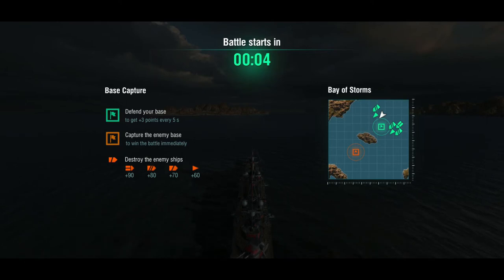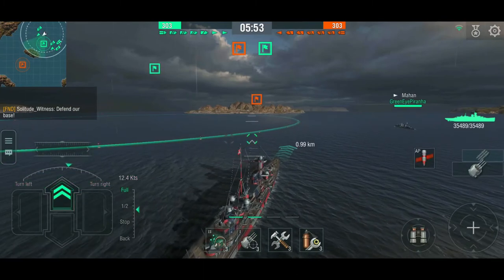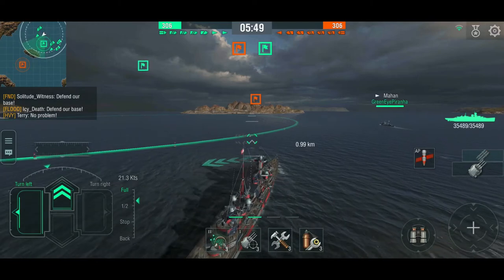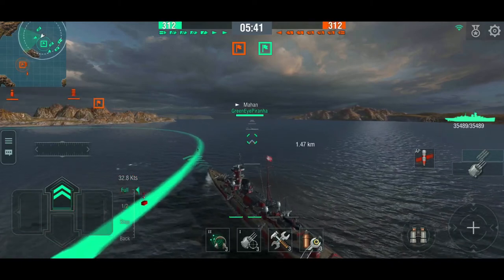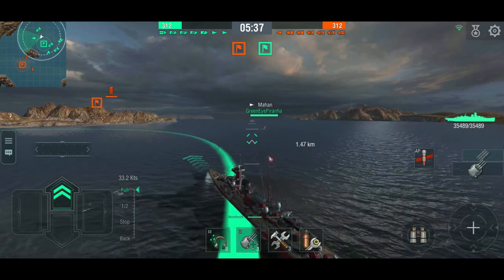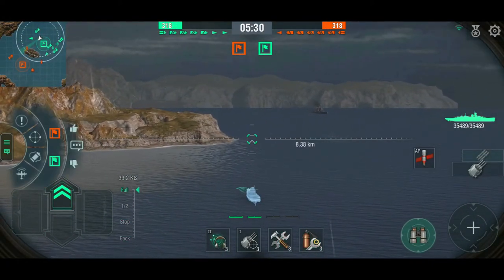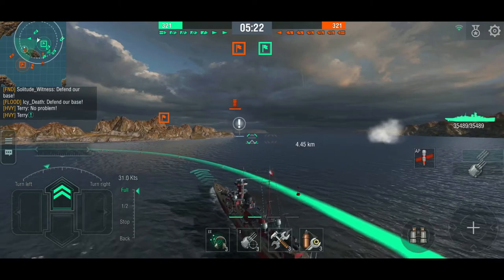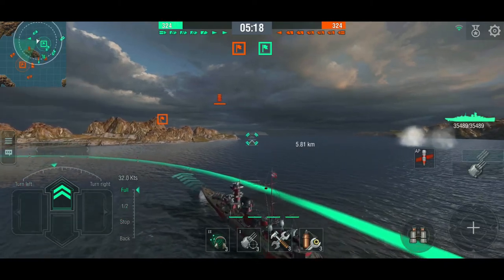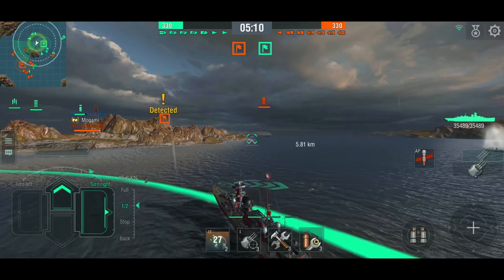We want to watch out for the corner in the middle. We're playing defensive, which means I will get close to the island because I need to intercept the destroyer if he's on this side, and make sure nothing comes around here to hurt the battleship while the Colorado gives us fire support. I'm spotted — nothing's in range. I could have been air-spotted possibly. I'll pop the hydro regardless because I think the destroyer might be around here. There are some torpedoes coming at least. North Carolina comes pushing.